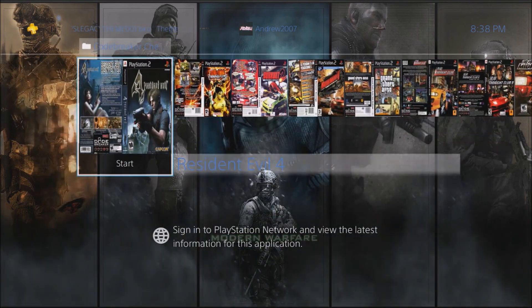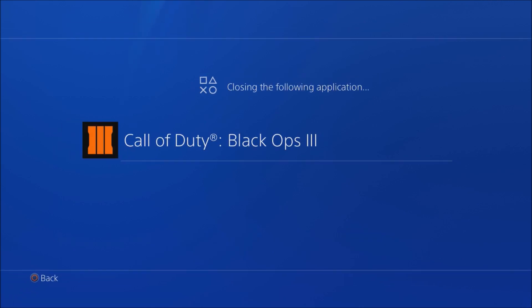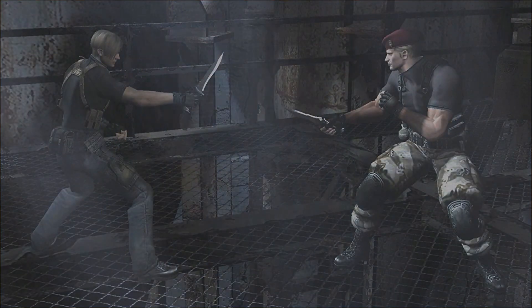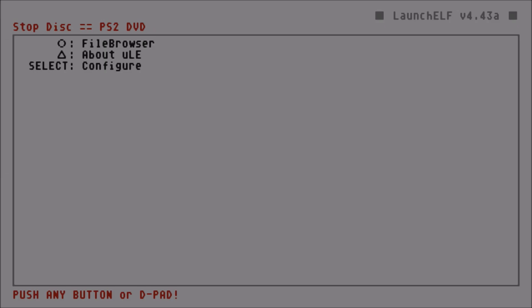If that does not work, you can go to Safe Mode. To enter Safe Mode, you simply need to hold the power button for about 7 to 8 seconds. On the second beep, that means you are in Safe Mode, and then you can update that way.